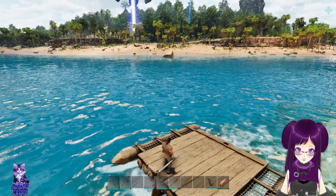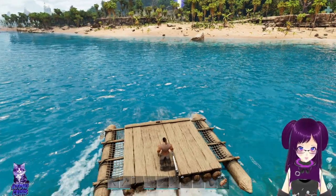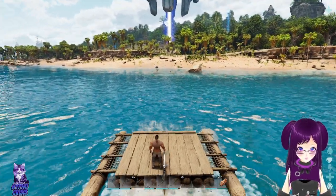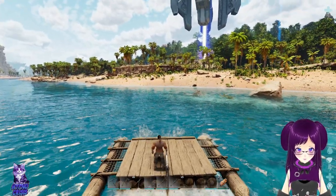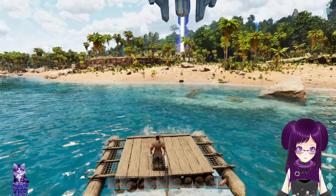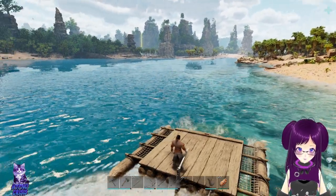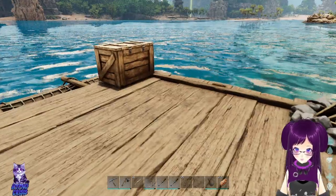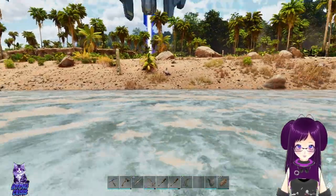We're gonna try and get some easy kills for some meat so that we can maybe tame us a pterodactyl. Before the piranhas spot me — this game has a weird thing where I have a campfire and a storage box on top but it pops in randomly. Like right now it's not showing that it exists, but it does. Okay, let's just park over here.